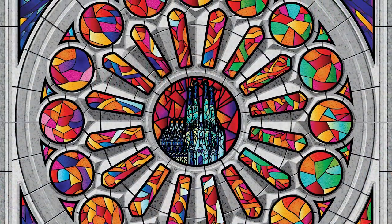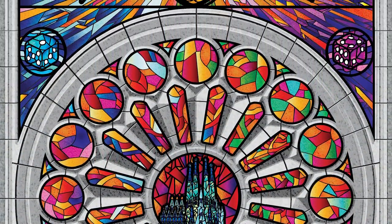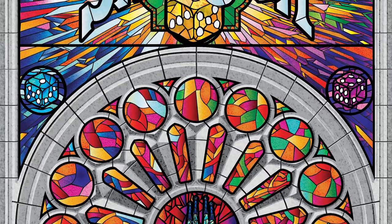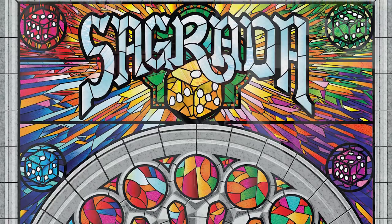Welcome back to Man vs. Meeple, the show where we talk about all things board game related. Today we're talking about a brand new game called Sagrada by Floodgate Games. It is a 1-4 player, 30-minute experience that plays ages 13 and up — though maybe even a little lower. This is a great accessible game and a great introduction to dice drafting.